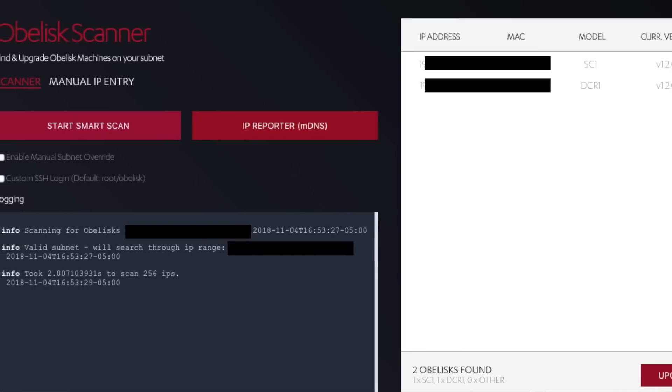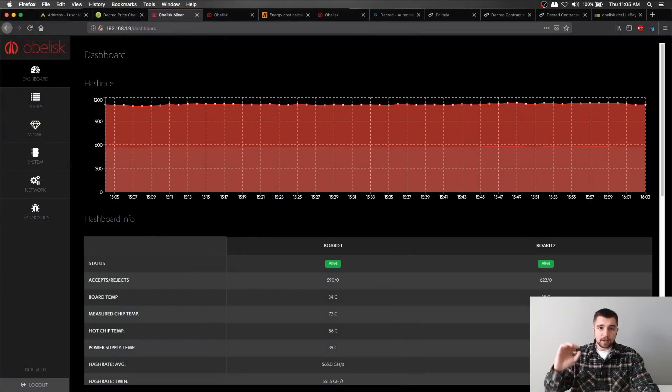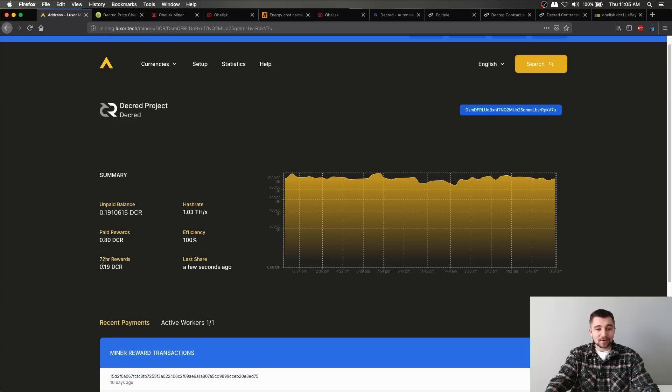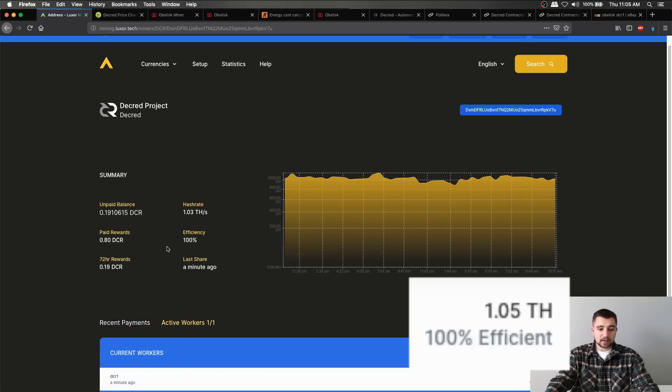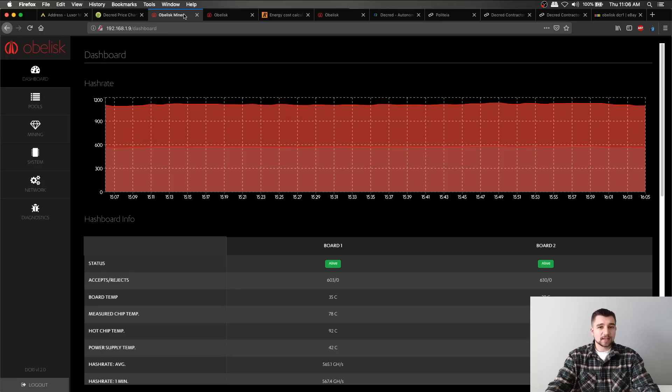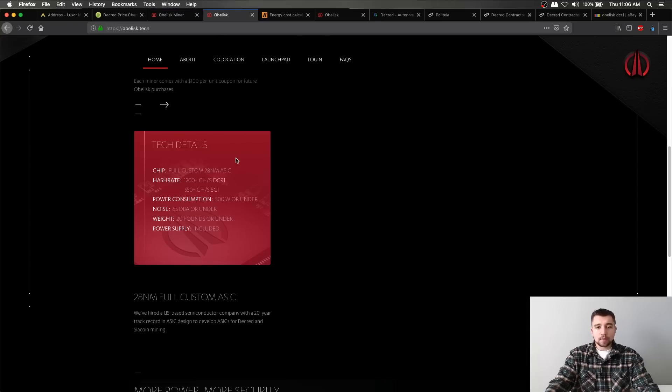Logging in, the base password is admin/admin — couldn't be easier to use. As far as the actual earnings of the Decred DCR1, it's a little underwhelming. Over the last 72 hours, we've mined 0.19 Decred. Our hash rate is going to be one terahash per second — about a thousand gigahash — which is a little bit under what Obelisk stated these would do. They say these are going to do 1,200 plus gigahash per second. Maybe it'll get better in a future update, but I wouldn't hold my breath.